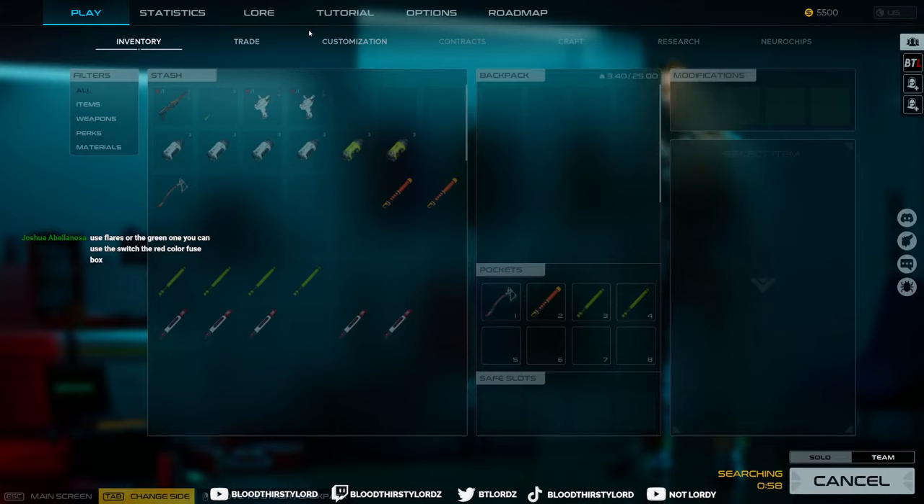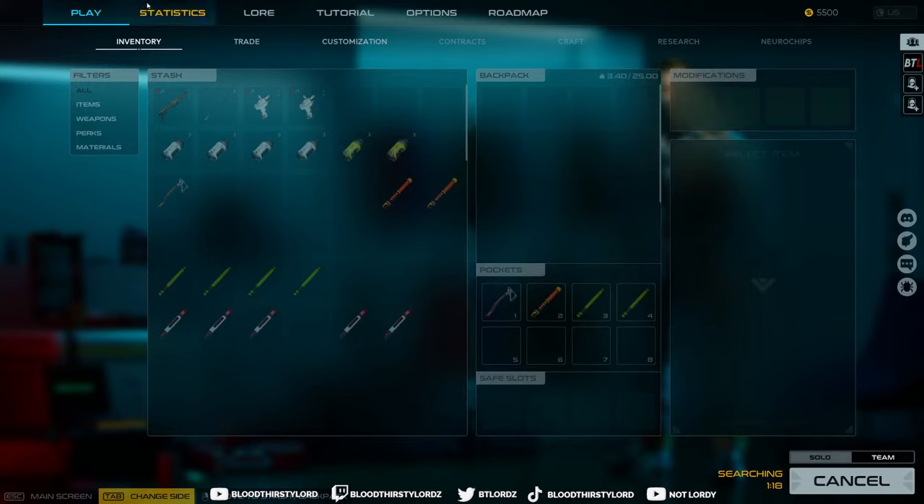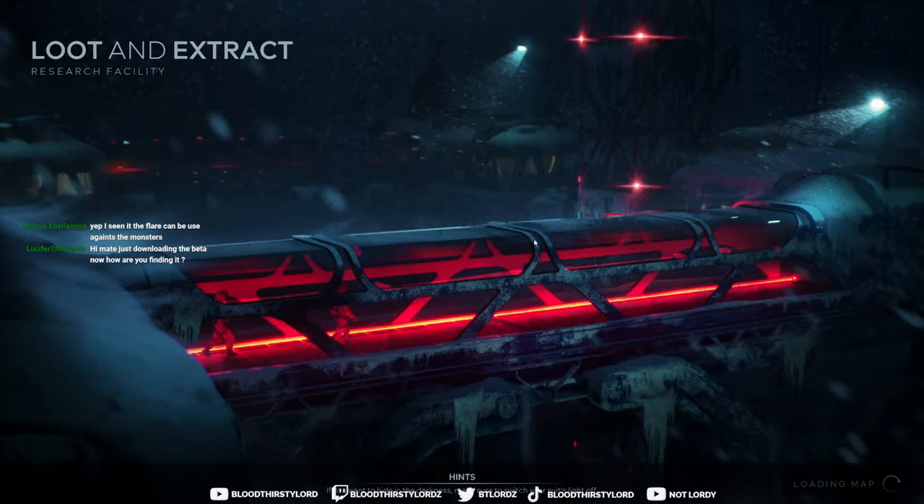You can use the switch — the red color fuse box. I don't know what that is, I didn't see it. I didn't expect there were going to be mines. I had no clue. You can hold them — perfect. I do want to hold it, just run around the map to gain some vision so we can all see what's going on, get some loot, and dip. See how it feels from a positive perspective — winning — because right now, oh my god. I know the flare can be used against the monsters.